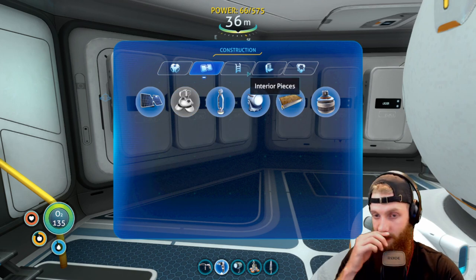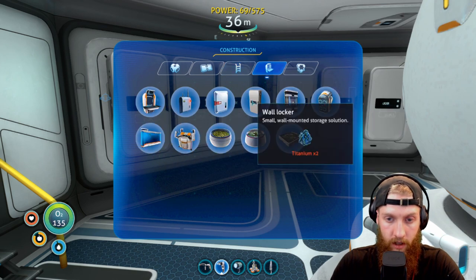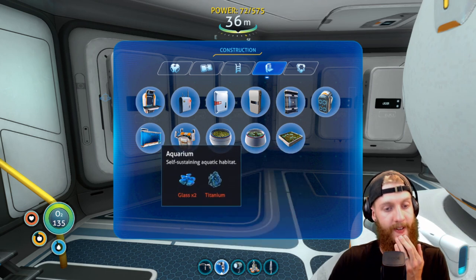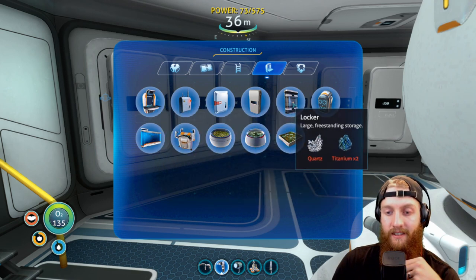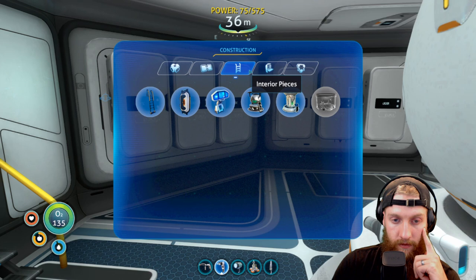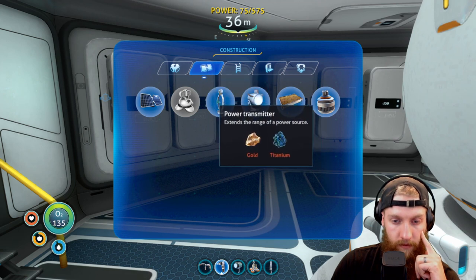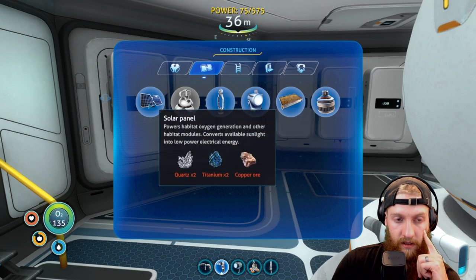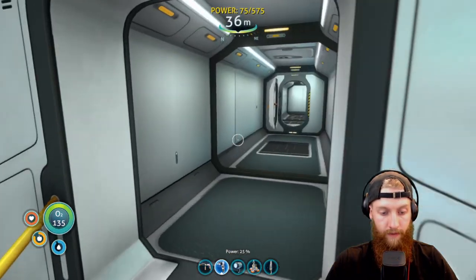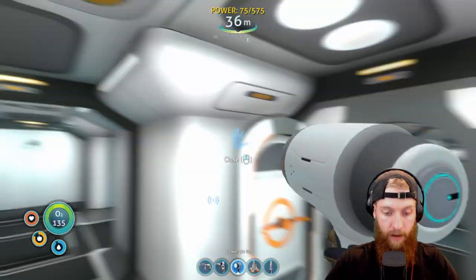I guess we should make more batteries and have them kicking around in the Cyclops. Let's see if there's something in here — advanced fabricator, modification of survival equipment. Should we do this stuff before we go? Nah, let's just go to the Aurora, we'll do all this later. This is all stuff that isn't crazy necessary yet. That battery is only 20% charged — geez. We need to get creeper vines to keep our thing going.